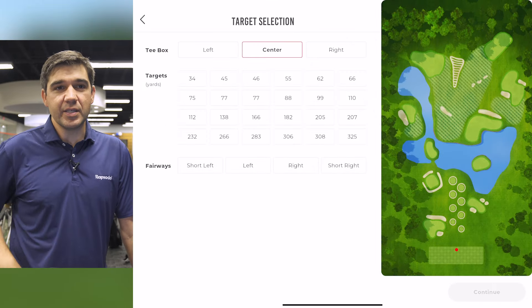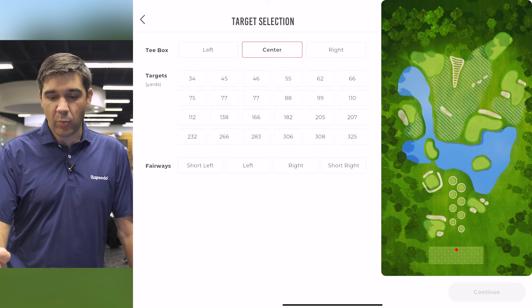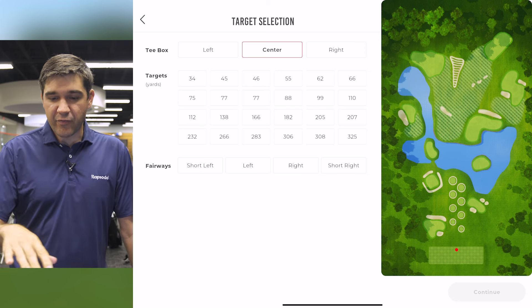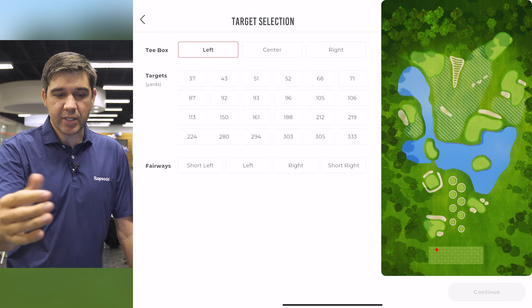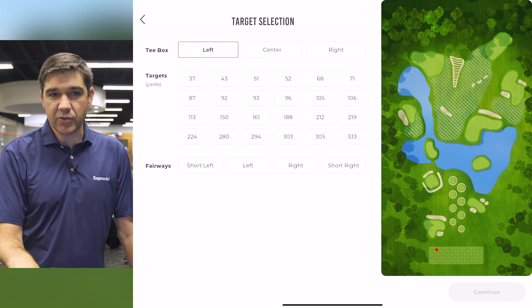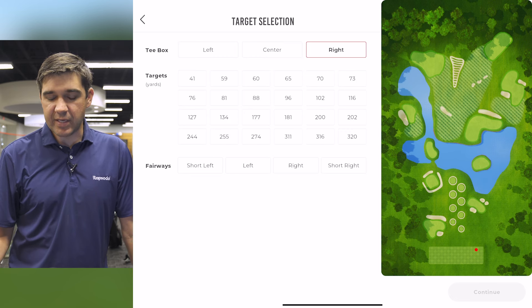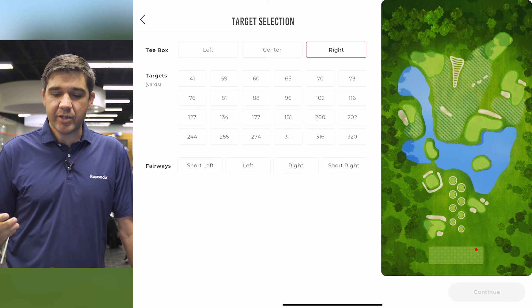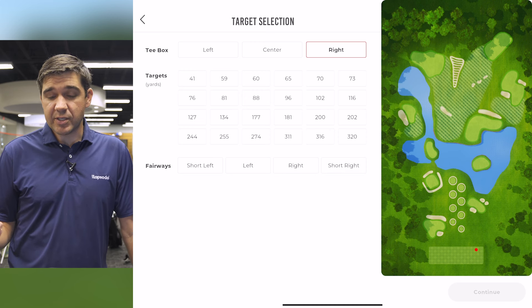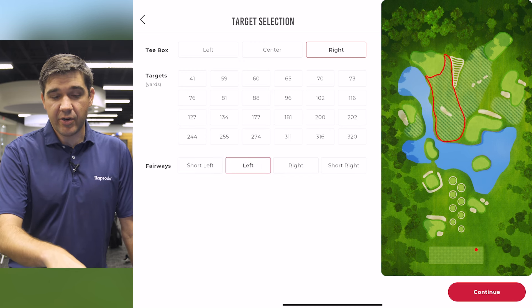You can see here on the right — this is the environment we're going to be in: the range, with a bunch of different greens, some wedge targets, and four different fairways you can choose from. We have three different tee boxes shown at the bottom, so you can be in the center, the right, or the left. Each position gives a different perspective on the driving range as well as different yardages to the greens, wedge targets, and fairway targets.